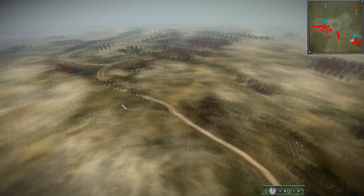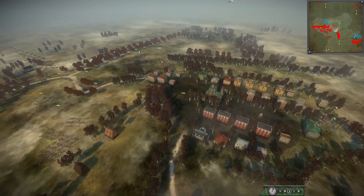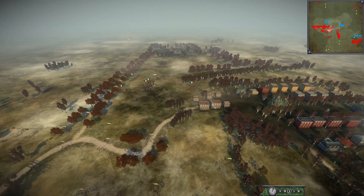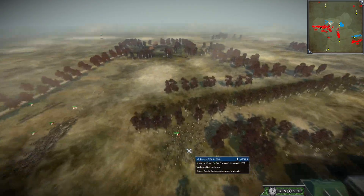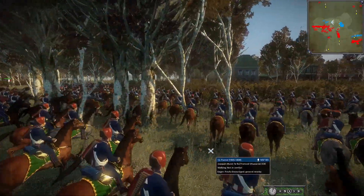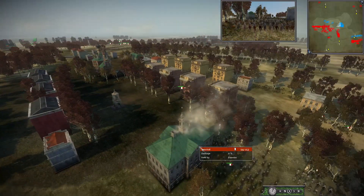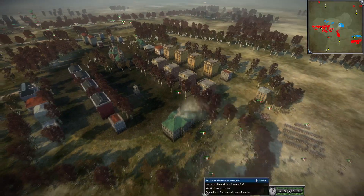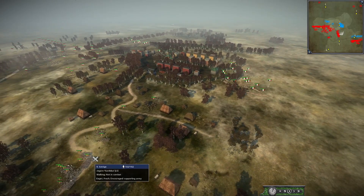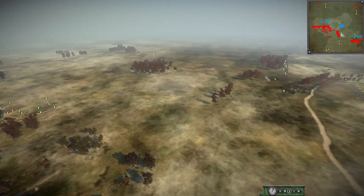It is a one-pointer, and it looks like Sweden is making a decision to push up through the village here and help claim this town. That is a huge unit of Hussars — 185 cav unit of Hussars. My goodness. They're going directly into town. Now a house has been taken by some Voltigeurs and Swiss, and we do have a 10-point Spain army pushing up on the flank here.